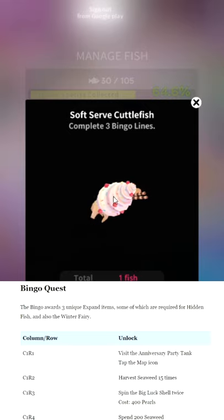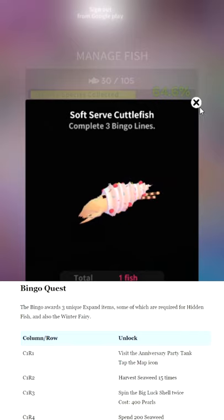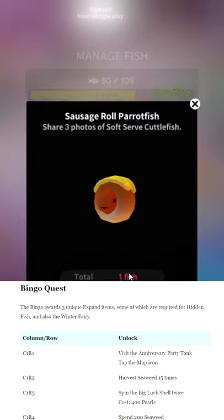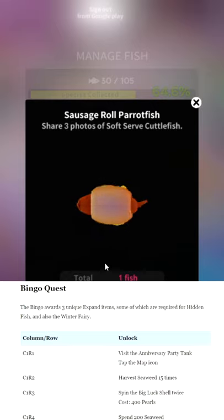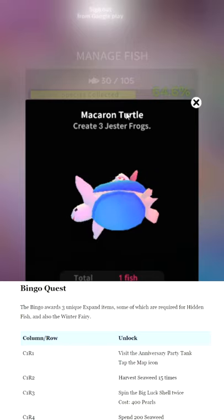Create three bingo lines for the soft serve cuttlefish — that's the bingo thing we talked about. You'll infuriatingly have to complete over 80% of the bingo before you get a single line, because the hardest ones to do prevent you from getting almost any lines. Sausage Roll Parrotfish — very easy unlock: share three photos of the cuttlefish. I haven't been impressed by sausage rolls to be totally honest.